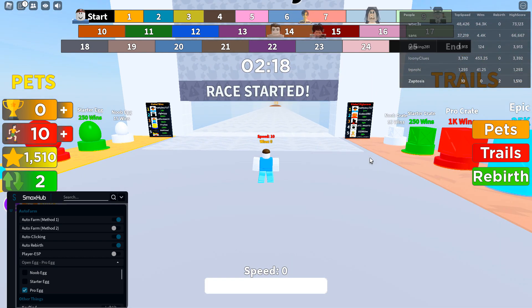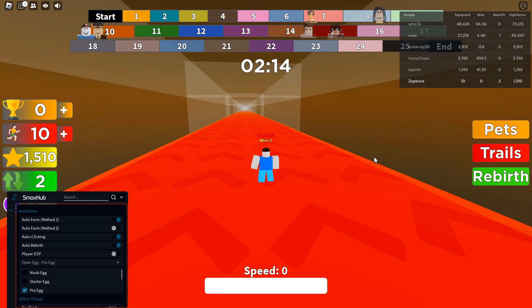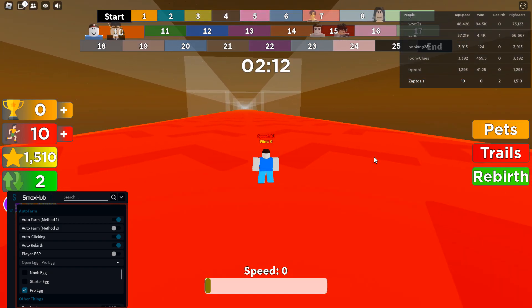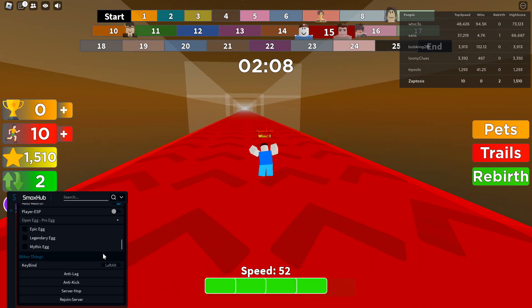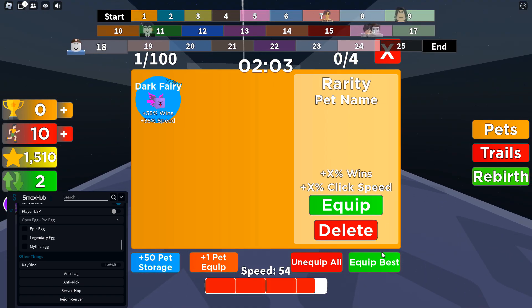Okay, perfect. So I want to see if I just stay here and not touch anything — it should automatically, yeah, there we go. It's automatically going again and it should get the eggs again. I wonder if there's an auto equip too. So let's see — pet now. I think you do have to equip them yourself.